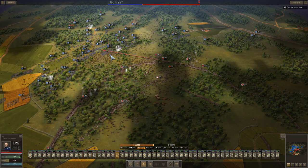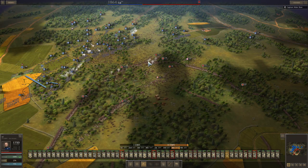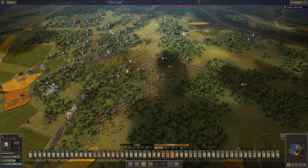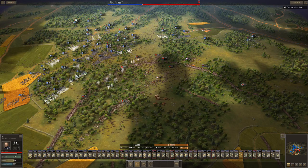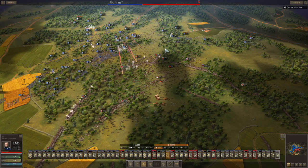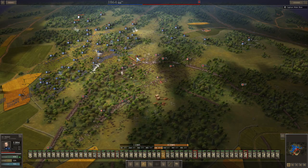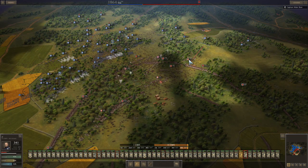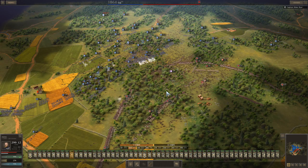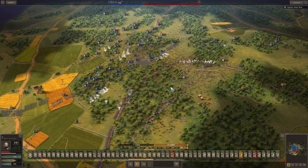I knew that getting through this fortified line on Legendary would not be easy, and it isn't. I'm about to move up my infantry, then move up all the 24-pound howitzers — most of them are three stars. That one unit broke, and I didn't remember him breaking that quickly. The unit that my sniper had been picking on was right at range to shatter, thanks to the sniper.